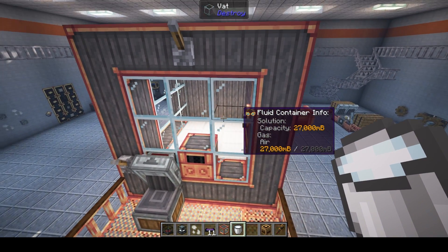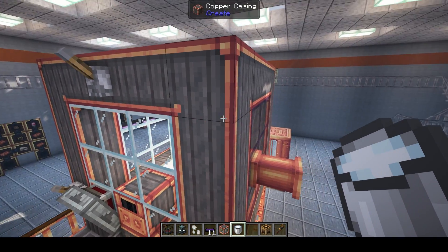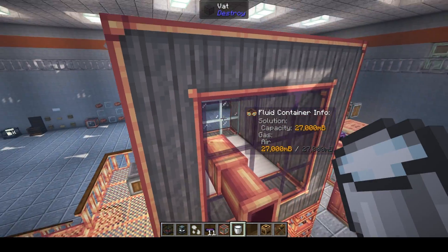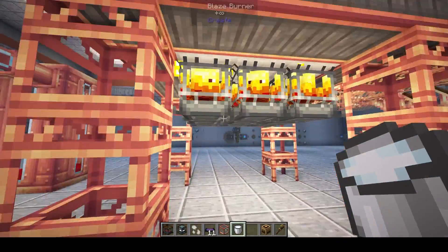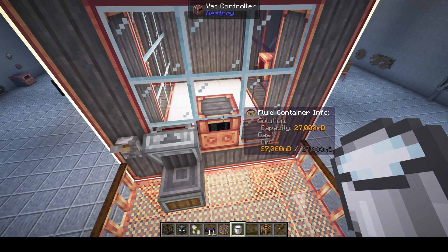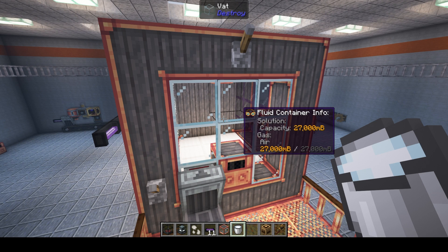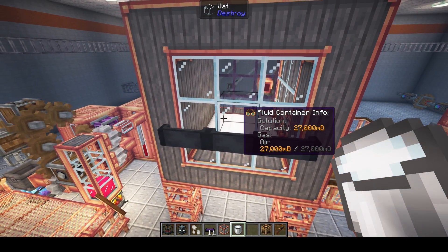The vat needs to be created with specific materials. The material types you can use are glass, tinted glass, copper casing, and iron blocks along the bottom. You also need to have a vat controller as part of the construction. It can be different sizes — as little as one block space in the middle, up to a five-by-five area. It doesn't have to be a cube either — it can be elongated.